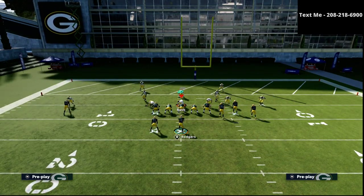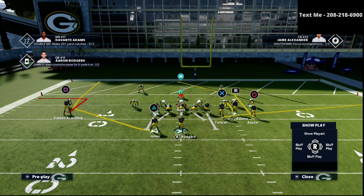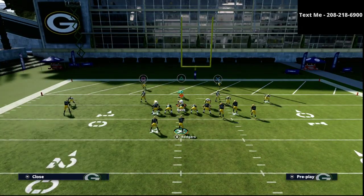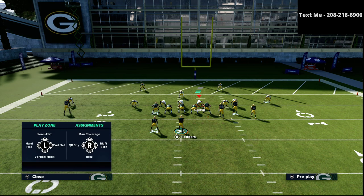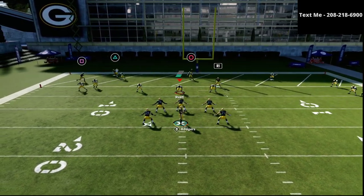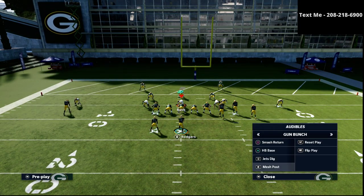What if their user goes and guards the wheel route? Great question. We're going to go with max coverage and put the user on. If the user takes the running back, we look left and the post route dragging across is going to have a lot of success. The post route has a little cutoff challenge at the top, but it's something you can mitigate.